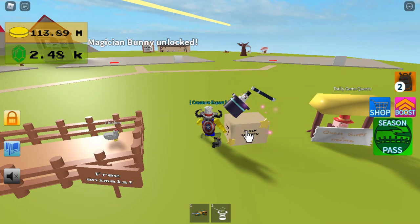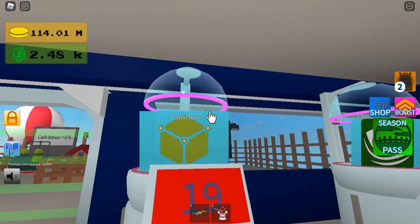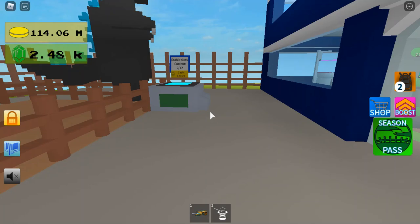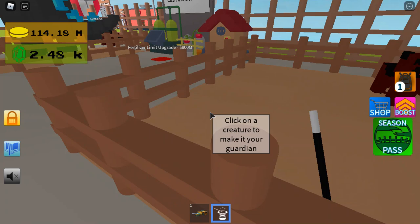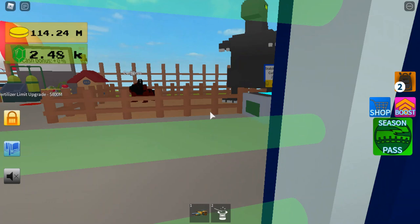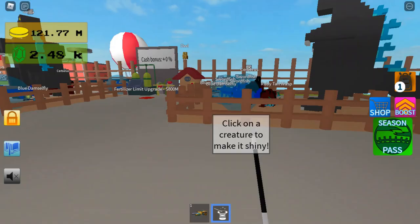If you get the starter pack — I think it's around 250 Robux, maybe a bit less — you unlock the Magical Bunny and the Wand, and every 10 seconds you can make a creature shiny. Or you can buy this upgrade which will double the amount of money you get. So in theory, if you use the Wand with the upgrade, you will be able to get quadruple the amount of money.